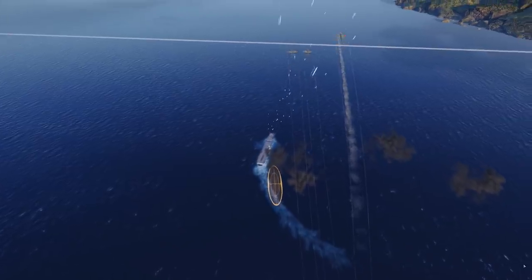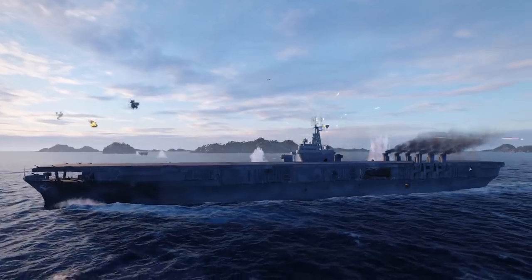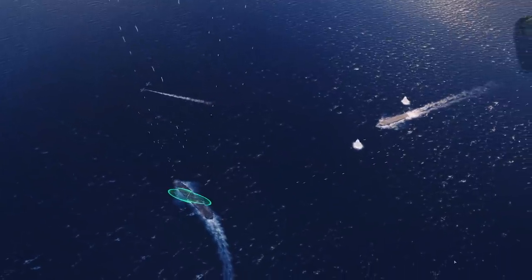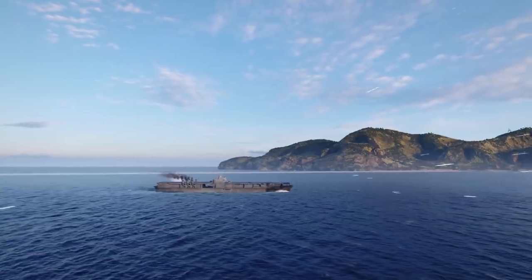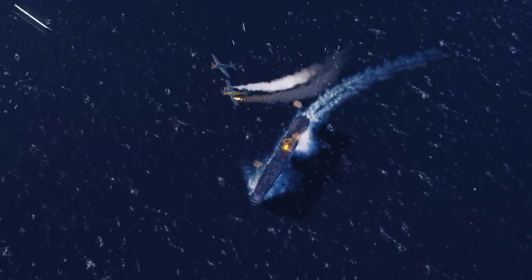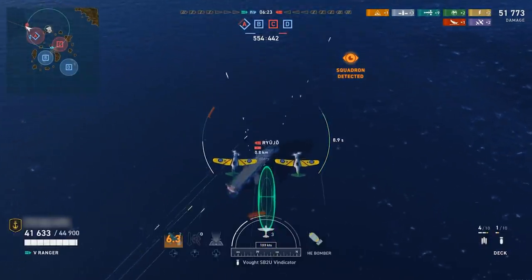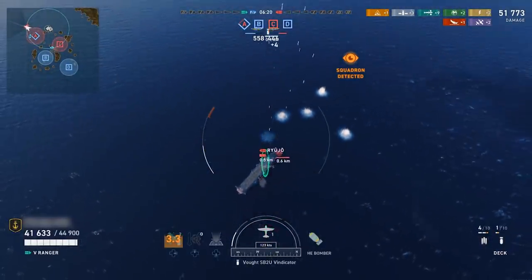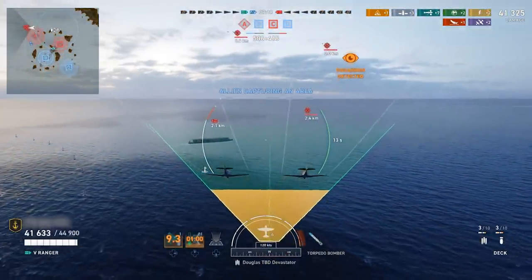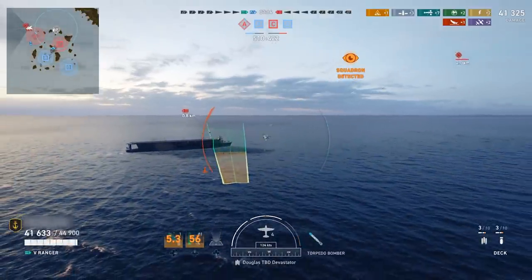How do you respond to a carrier attack, especially as a surface combatant? This is what your anti-aircraft armament is for, with some ships being better protected than others. The AA guns will automatically begin firing when enemy aircraft enters the AA range of your ship. Keep your head on a swivel and listen for enemy aircraft. If they are dive bombers, expect an end-on approach, while torpedo bombers will usually attack from the side of your ship. You can avoid serious damage with a well-executed dodge.